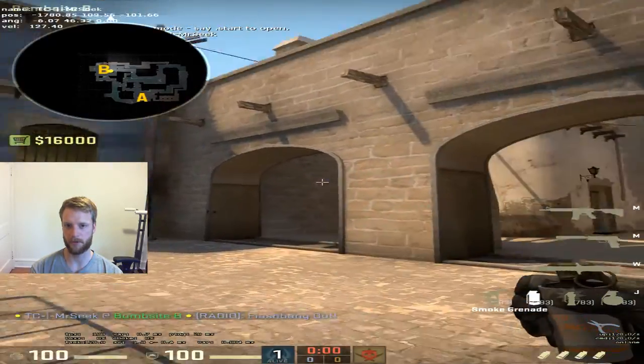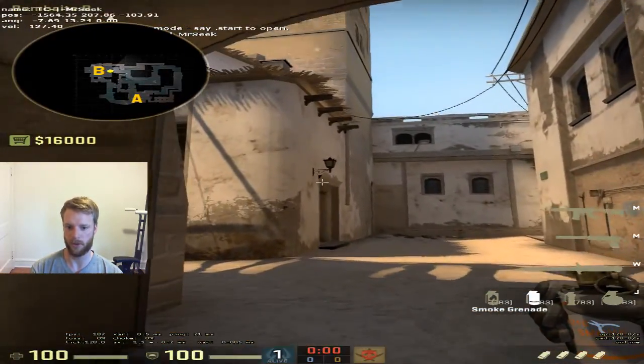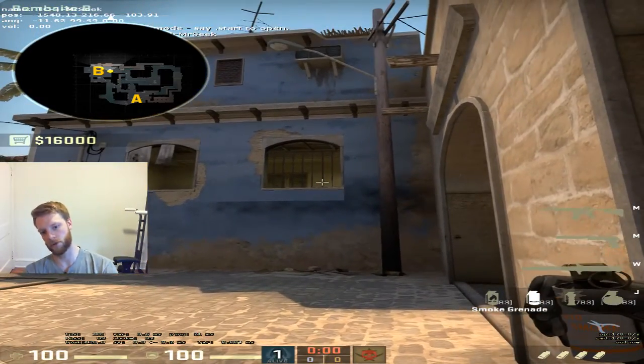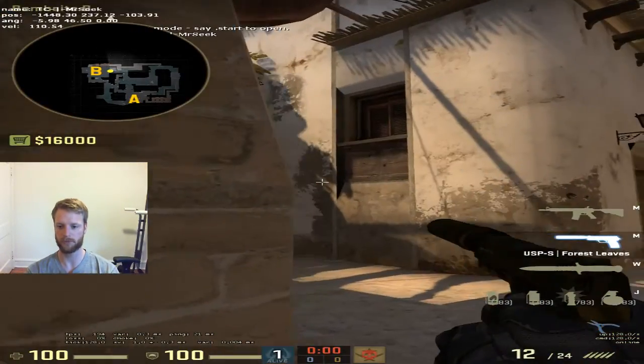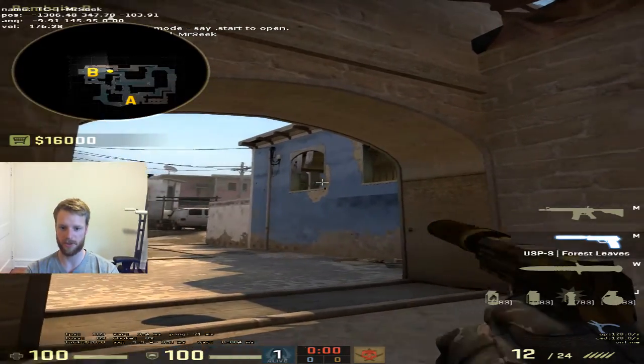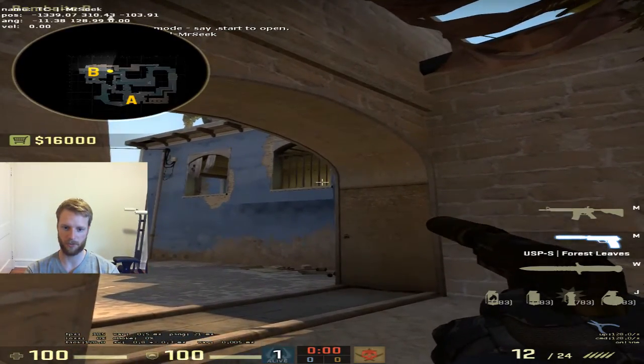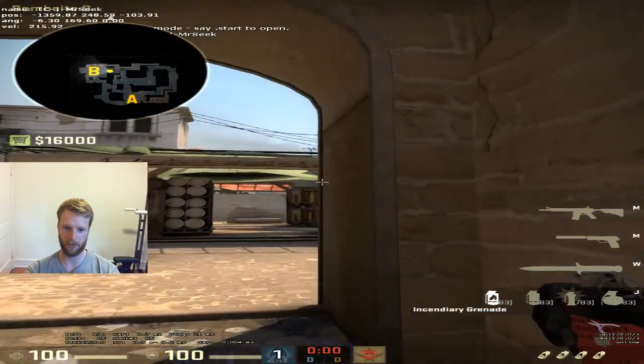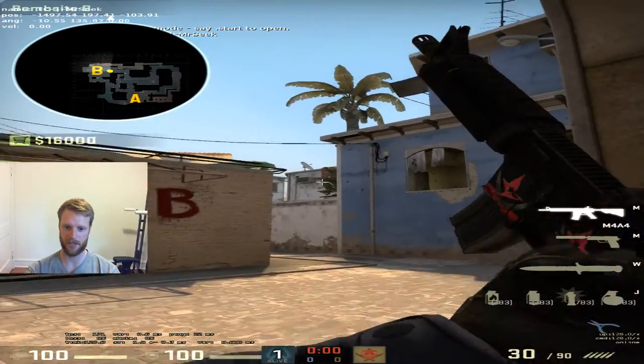So at the beginning of the round, I'll call 2B or 1B. And if I call 2B, I will also call what we'll be watching. We will either be watching the barred window, the open window, or the balcony slash fan area. Those are the options.